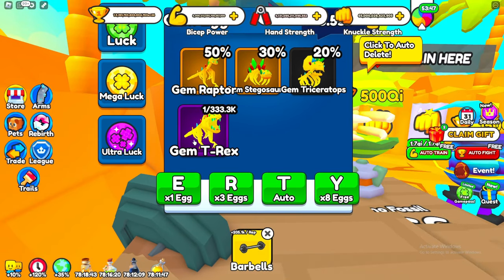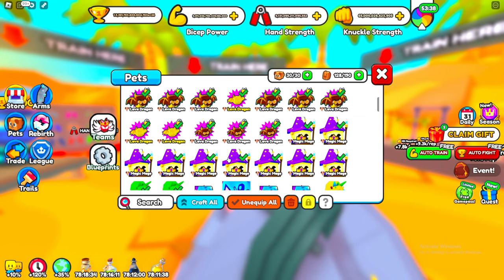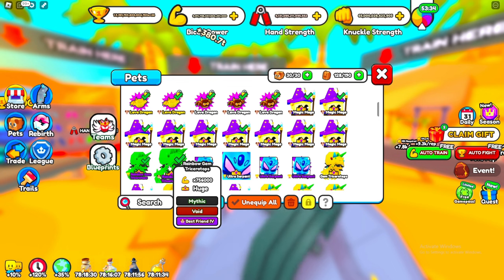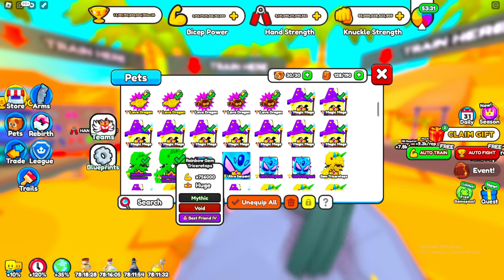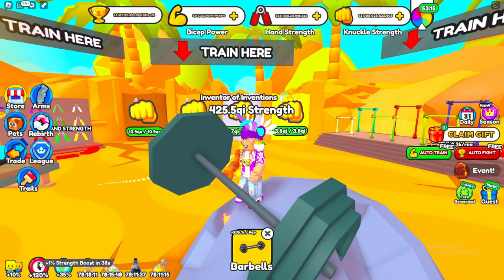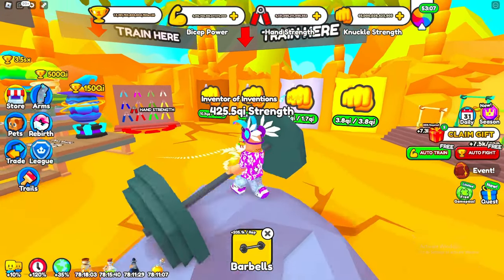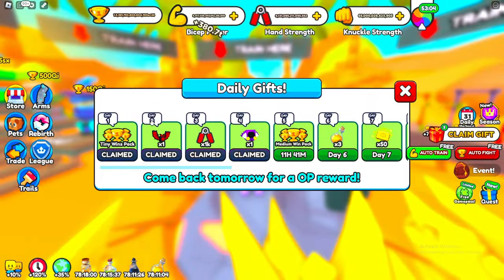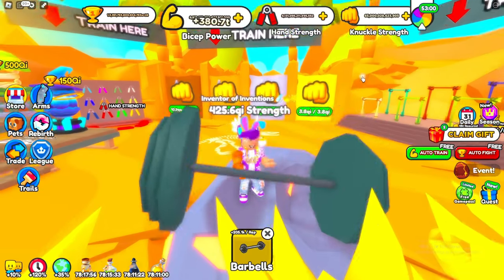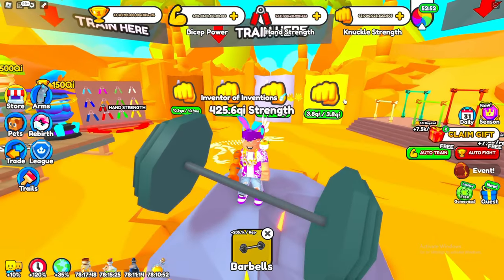In this area you're going to want to try to get a full team of gem triceratopses or gem T-Rexes. I haven't been lucky enough to get any yet, but these pets are insanely OP - they do 756,000 strength each. Also make sure you're putting on the best trail you can, which gives a 250 strength boost as well as a 95% boost. Make sure you get your strength timer up to the max of 120 on the bottom left, which gives a really huge boost. Also claim your daily rewards and season pass rewards as those help out a lot. There's also a free luck game pass available.